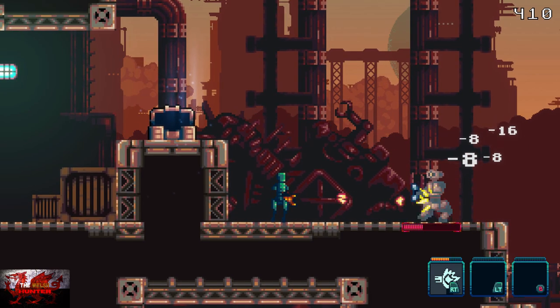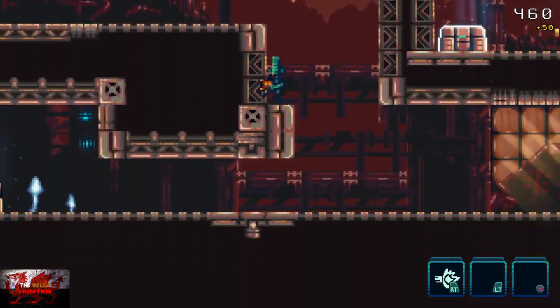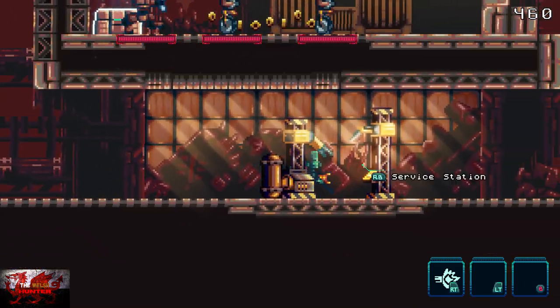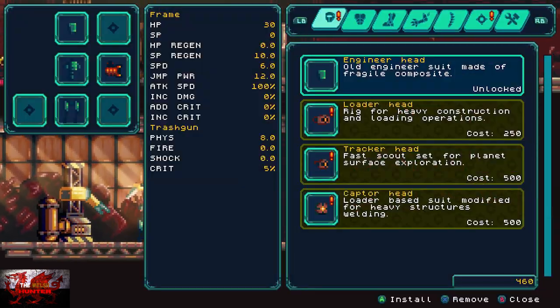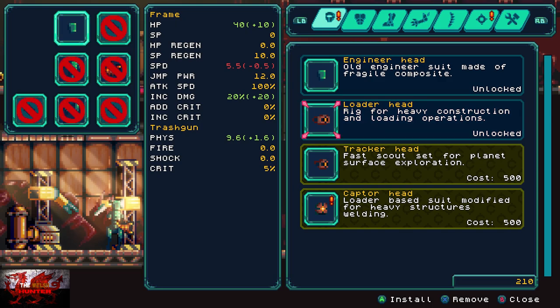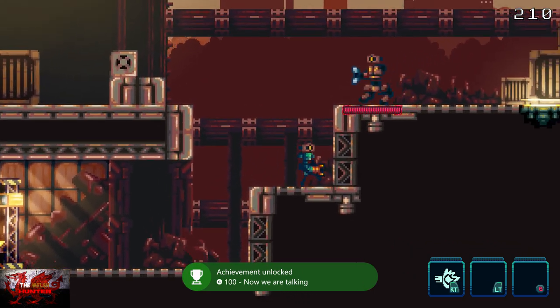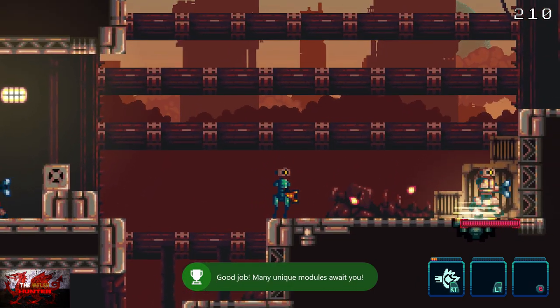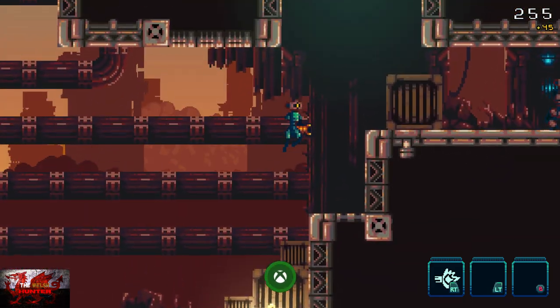We've just gone past a treasure chest. I'm on 460 coins — lovely, no problem. What we're going to do is go underneath to save the game at the service station. Now we've got over 250 coins, so we're just going to go and grab the loader head. Press down on the d-pad to go to it. Just buying that one upgrade gets us the 'Now We're Talking' achievement.